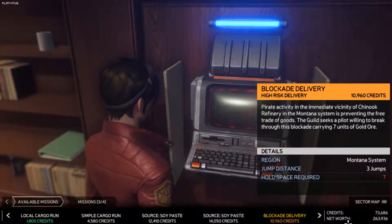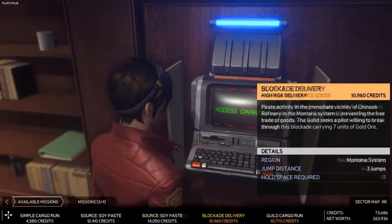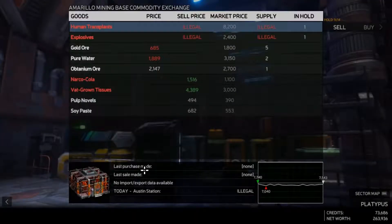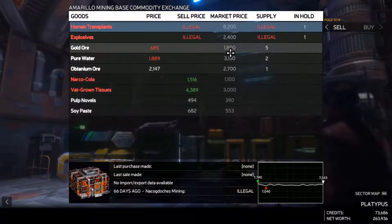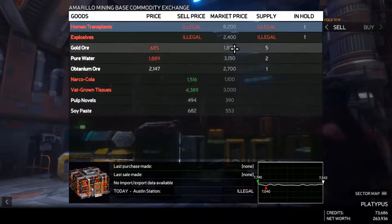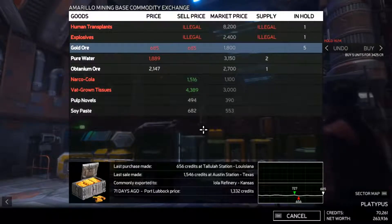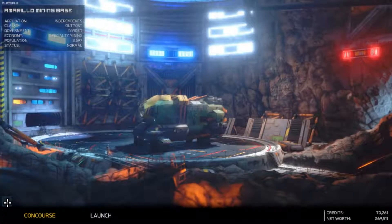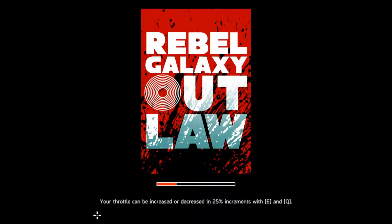Blockade delivery is not something we can do on this ship. Fuel cargo run — can't do that, insufficient hold. Let's go to the commodities board. I'm gonna buy five gold. Okay, hold's full again. And then we're gonna go see Richter and then do our next run. Let's launch. That's 70 grand now — we're getting up there, we're making progress.